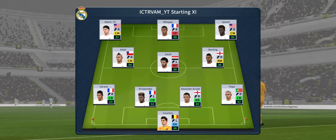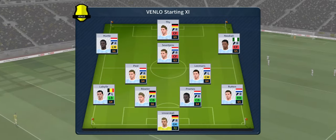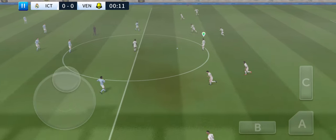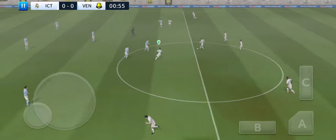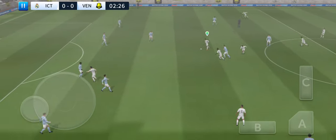We're playing three at the front — it's a 4-3-3 formation. Now let's look at the away team. The referee gets his match underway. Both teams more than capable of winning it — which way is it going to go?